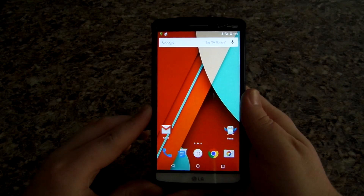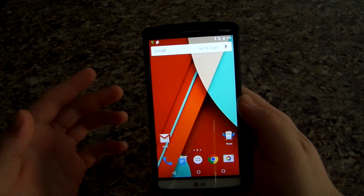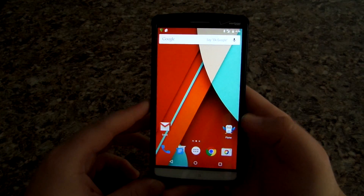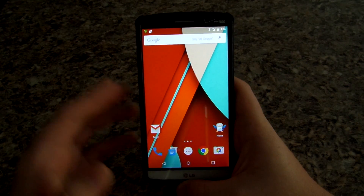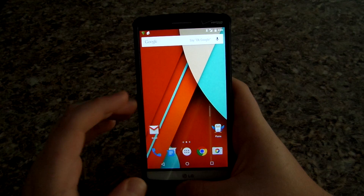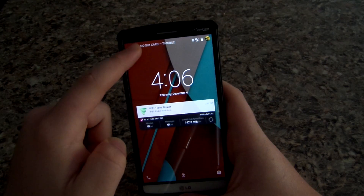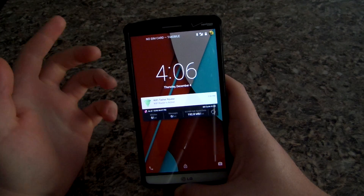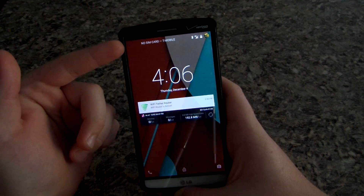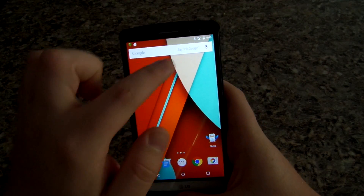Hey, what's up guys. Before I start this video I want to apologize — I am sick, so if I cough during this video I apologize for headphone users. I want to show you guys Android Lollipop, Android 5.0, on the LG G3. This is the Verizon G3, but I am running T-Mobile. It says 'no SIM card' but it works just fine — I have LTE.